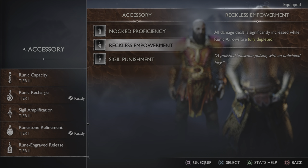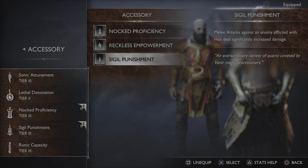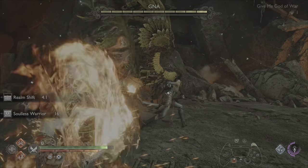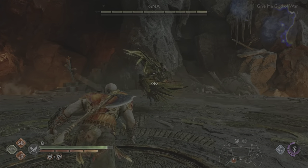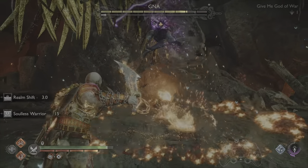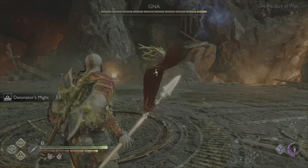The next accessory we're going to use is Reckless Empowerment for a little bit of extra damage when our runic arrows are fully depleted, but you can swap that out for Sigil Amplification — whichever one works for you. Now for the most important accessory: it's Sigil Punishment. Melee attacks against an enemy afflicted with Hex will significantly increase damage. I'm going to show it without it first — you can see it wasn't very much damage. Now I'm going to afflict her with Hex and see the difference. Another quick tip with the spear: if you throw it and then blow it up without locking on, she's not going to do anything. However, if you throw it, lock onto her, and then blow it up, she will fight you.